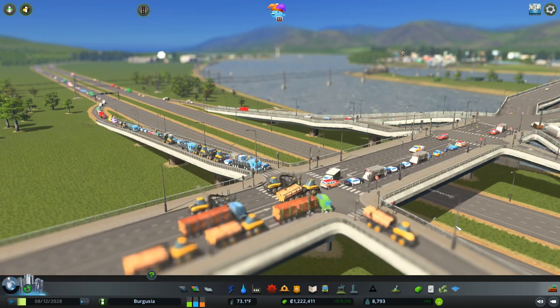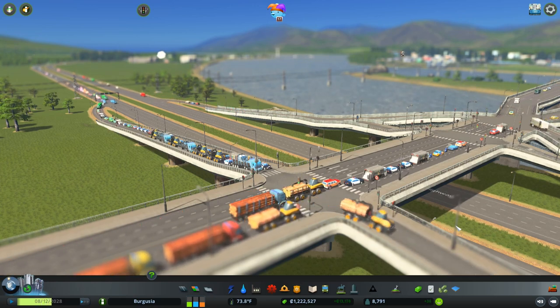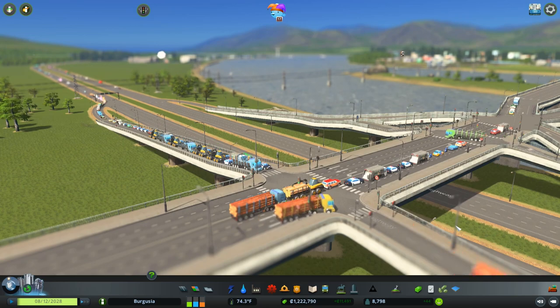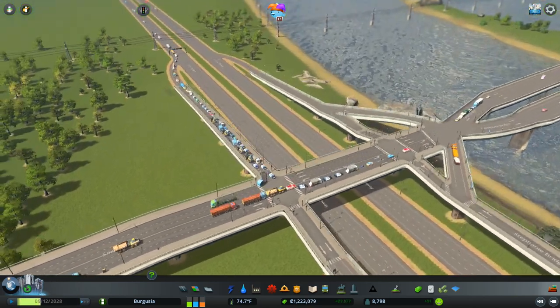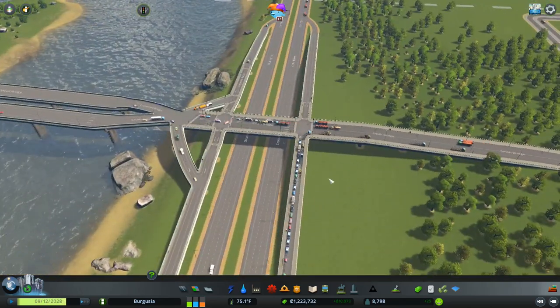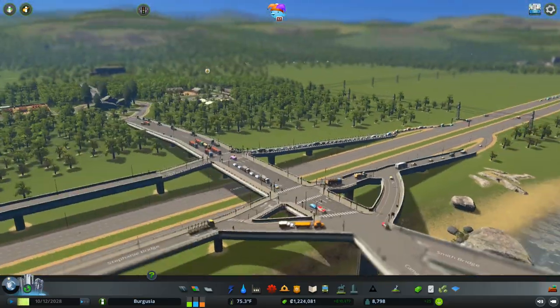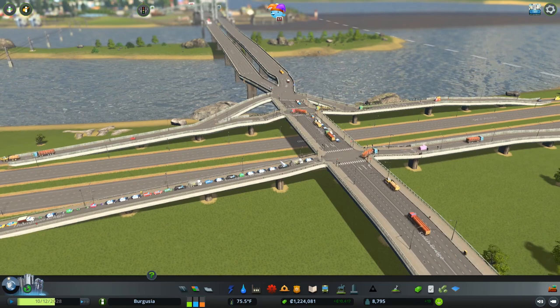Hello everyone, welcome back to part 9 of our Cities Skylines build guide. You may remember a couple of episodes ago I said that this interchange over by the forest industry cannot handle large amounts of traffic. We're going to dive into a timelapse and rebuild this into an elevated roundabout interchange - it's going to look pretty sweet when it's done, so let's go ahead and do it right now.